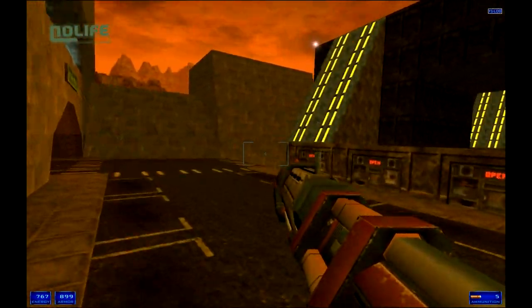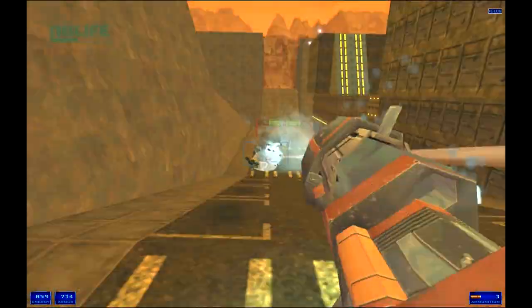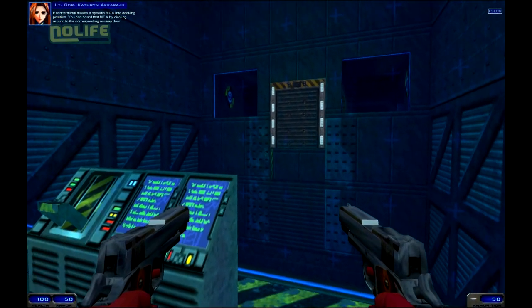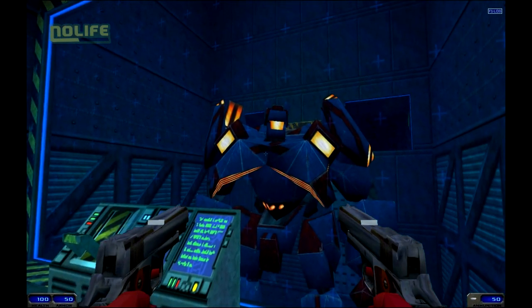Une autre particularité de Shogo est l'importance des coups critiques, qui permettent de détruire plus rapidement les ennemis, tout en regagnant de l'énergie. Bien entendu, les ennemis également peuvent infliger des coups critiques au joueur. Avant de partir en mission, le joueur peut choisir son mecha parmi plusieurs modèles, plus ou moins résistants, rapides ou puissants.